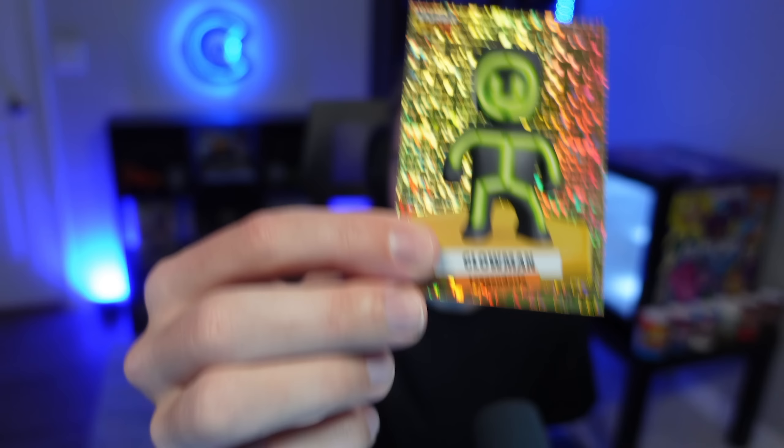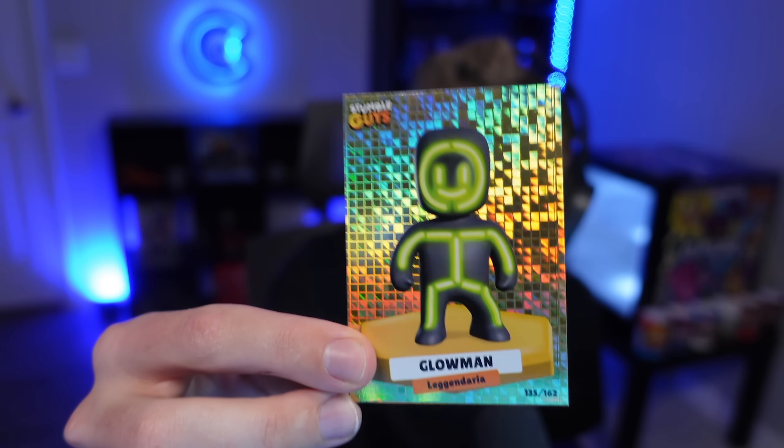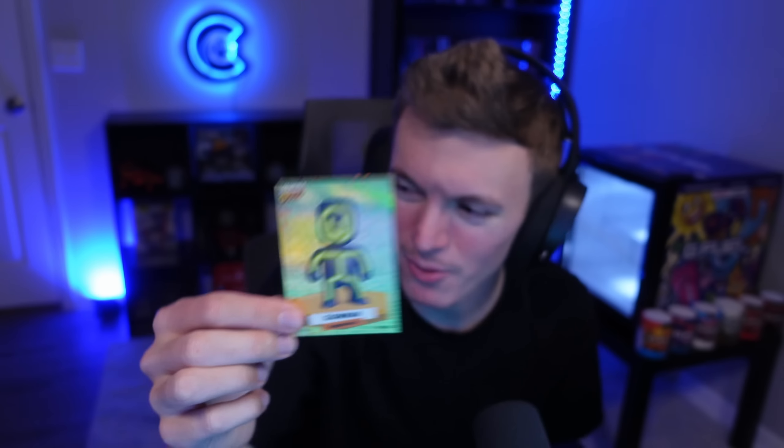All right, here we go — moment of truth. We're either going to get a legendary or a special. We've gotten the Free Spirit, the Shogun, the Dynamitron, and Sensei Fire Fist, so there are still specials we need to get. Oh okay — it's a legendary! We got Glow Man, and I really like this card. Look how reflective that is — wow! It's 135 out of 162.